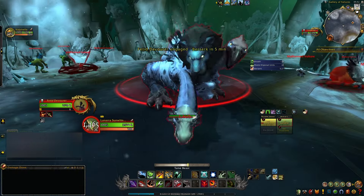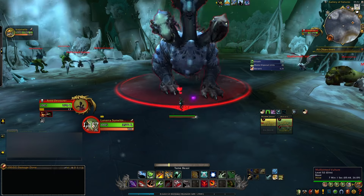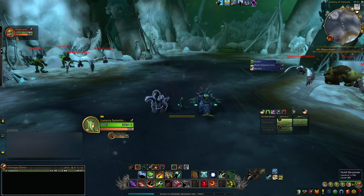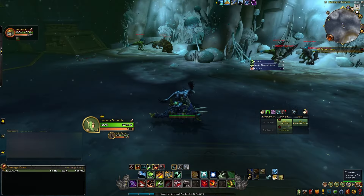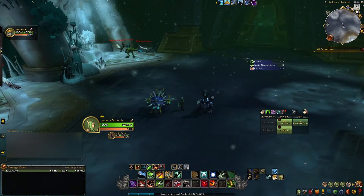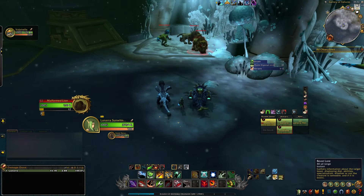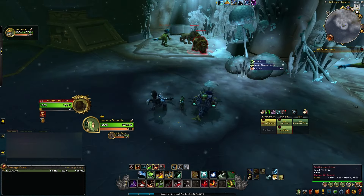Now where I ended up messing up everything is I came in here and I was like, all right, I'm just going to go ahead and tame it. I did not pay attention to the fact that there are doors that are going to shut. I've never done this raid before so this was all new to me. When you tame it, that activates the boss, and when that activates the doors shut and then you're stuck in here because this doesn't count as defeating the boss.